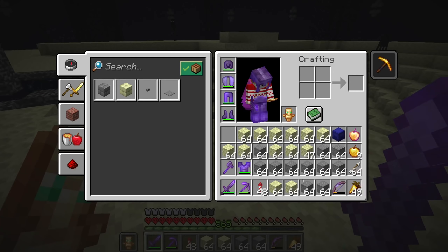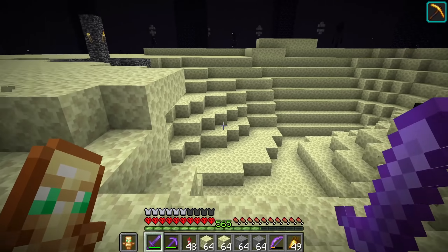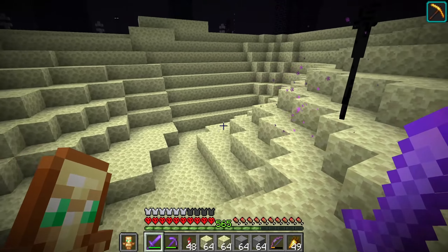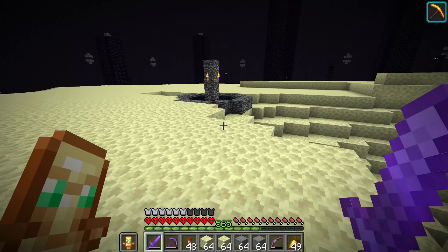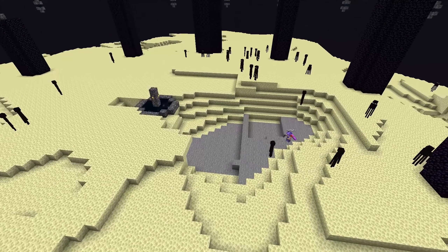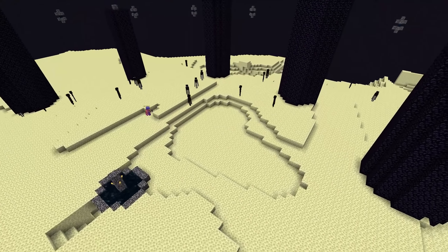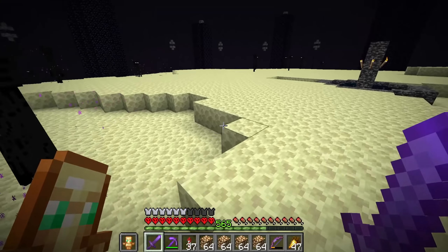Once I got all of that, I also used some stone to fill in a giant pit, because it looked really weird. I figured if I filled it in with stone, I could build a realistic style cave in this area in the future to simulate the overworld. So I filled all of that in with stone and some endstone, flattened everything out, and made it look a lot more realistic.